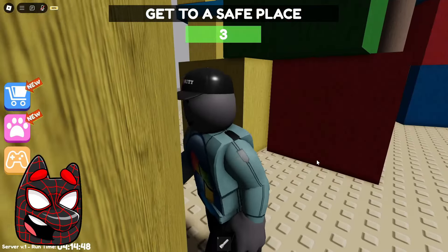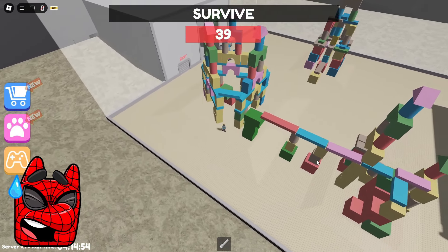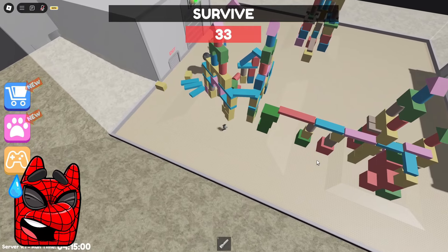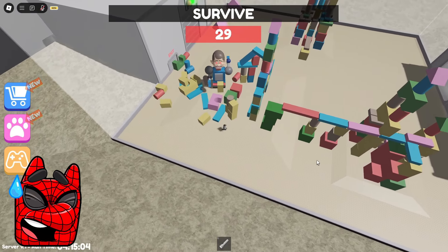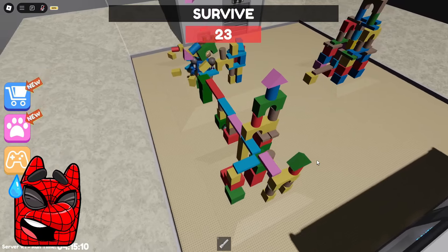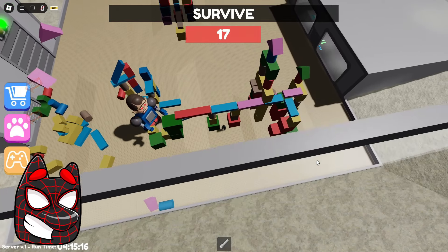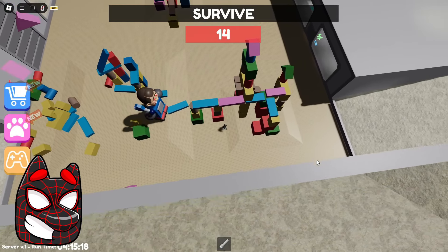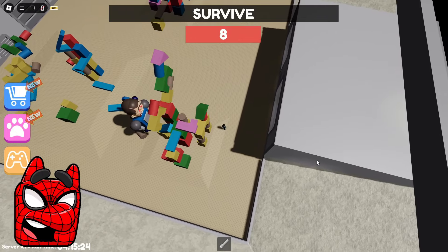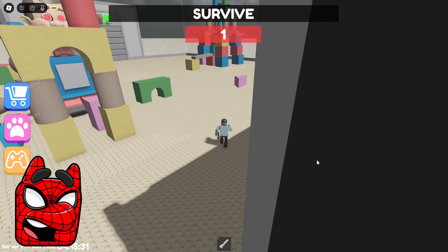He'll have to break a really huge number of different blocks in order to get to us. Now we need to stand here so that he has to break a huge number of different blocks — because of this, we are stretching out time a lot and it takes him a really long time to get to us. 40 seconds is a really long time to hold out in this test. Good thing we only have 20 seconds left and this guy hasn't even broken half of these blocks. I think we're actually doing a pretty good job of holding this guy off. Just look at this stupid robot really trying to break all the blocks one by one — he definitely won't be able to get to us because we calculated everything so well.